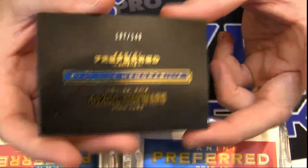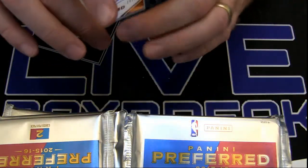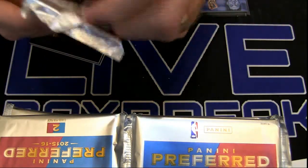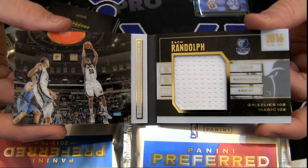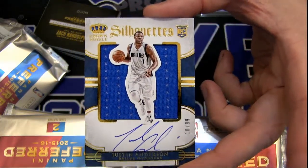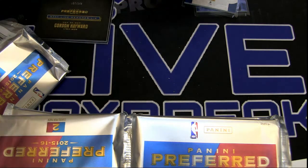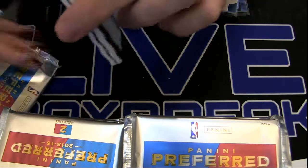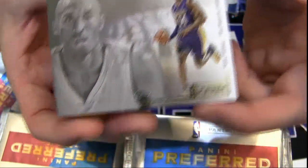First up, we've got Hayward, $1.89 — stat line book. Nice, first hit. Laimbeer, 16 of 99. Got a Randolph, $1.49 — another stat line. Randolph on the board. Trade bait — they better not get rid of them; that would be a bad call. 10 of 99, nice silhouette — Justin Anderson. Got an Alec Burks silhouette jersey auto. How about a Kobe? $74.99 — very nice.